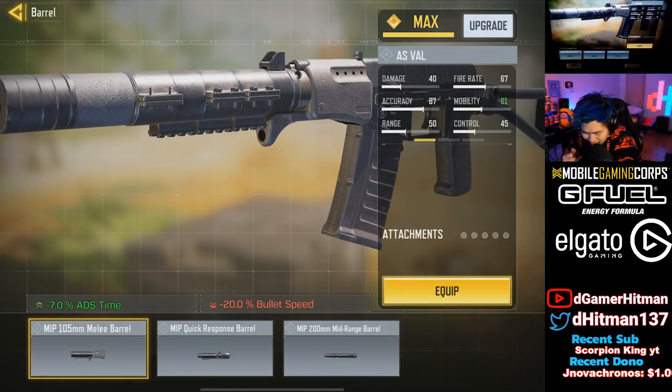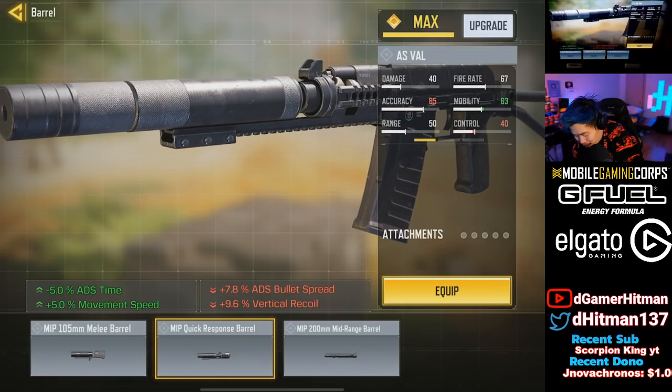The barrel seems to be pretty unique. So we have the MIP 105 millimeter barrel — it gives you 7 ADS, but you lose 20 bullet spread, not just ADS spread, bullet spread in general. Then the MIP Quick Response: you gain 5 ADS, 5 movement speed, and lose 5 ADS time. And then you get vertical recoil and bullet spread tradeoffs.